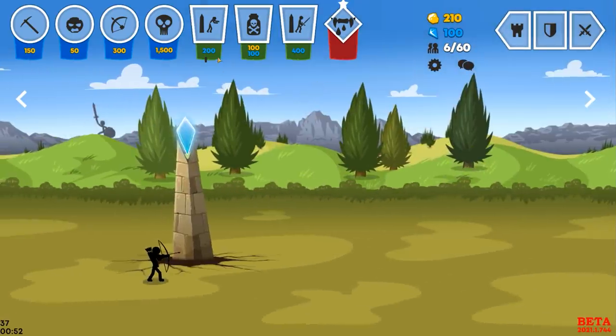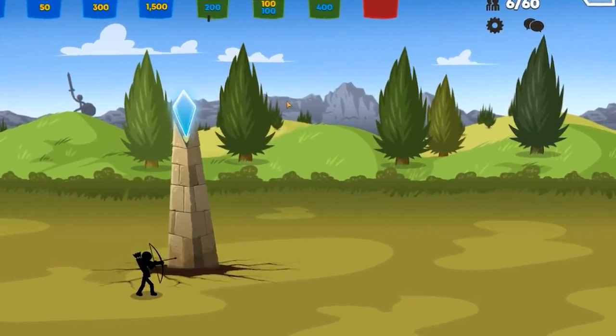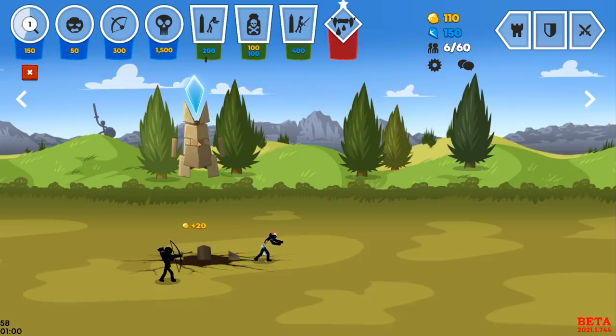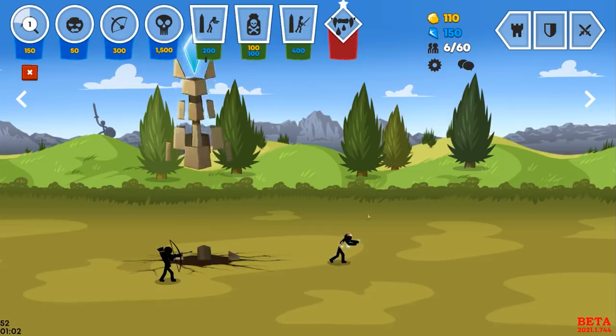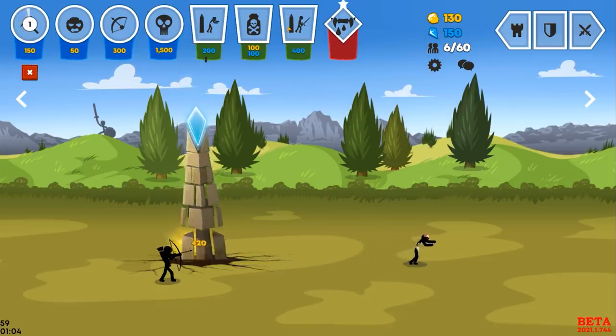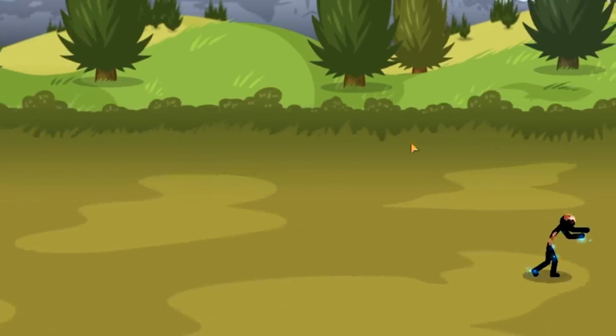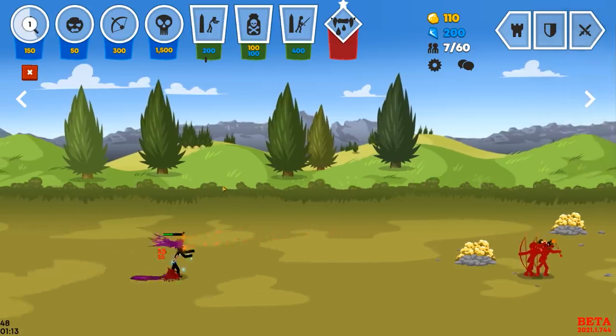By holding this tower, every five seconds we should be pumping out a zombie. There it is — there's our first one. We're also getting paid to print out units, that's the way I see it. Now we're going to try to get both of them out. At level one he's pumping out one dude every five seconds. So basically they've got flamers — they got flaming archers over there, but I feel like that'll be easy enough.